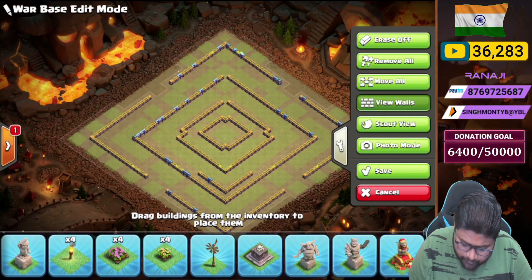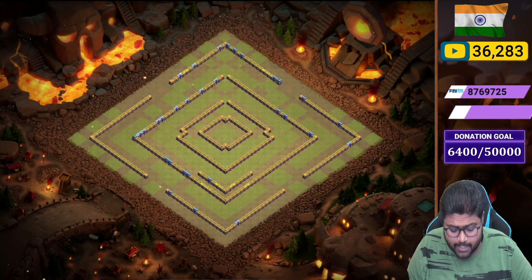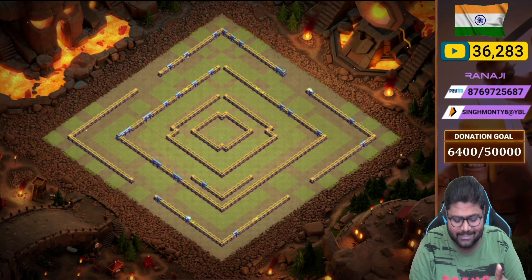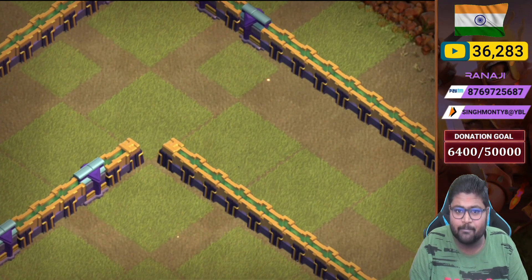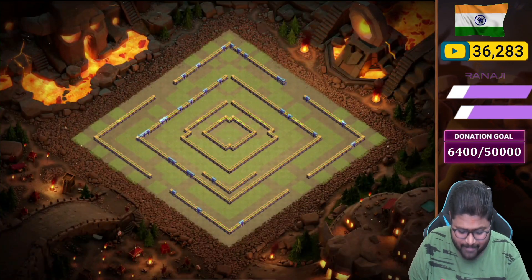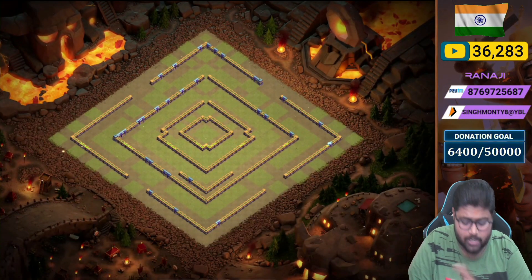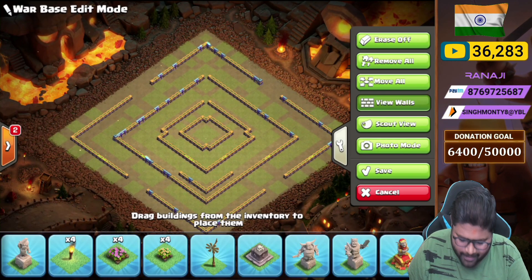Let me show you the walls of that base. You can see all the walls, and one interesting thing is the open wall pathing — it's quite confusing. Only one side has open wall pathing; otherwise the whole base is just packed.